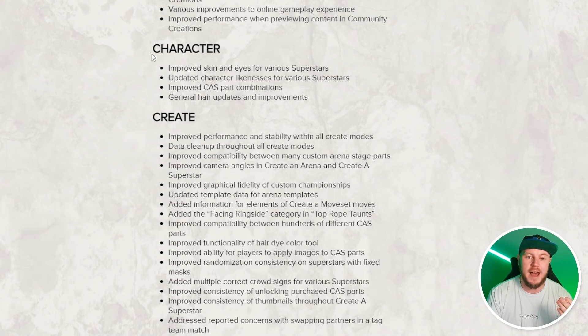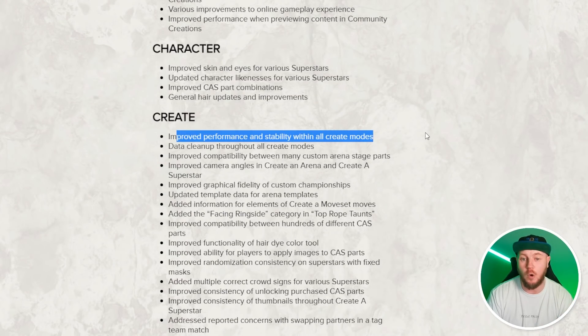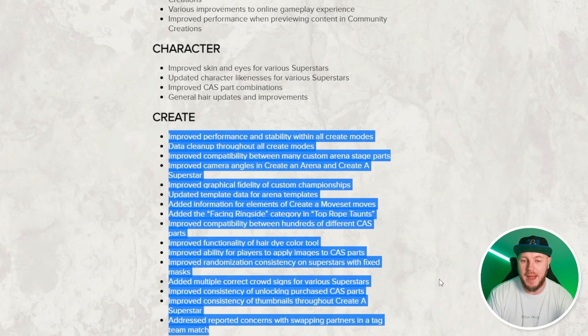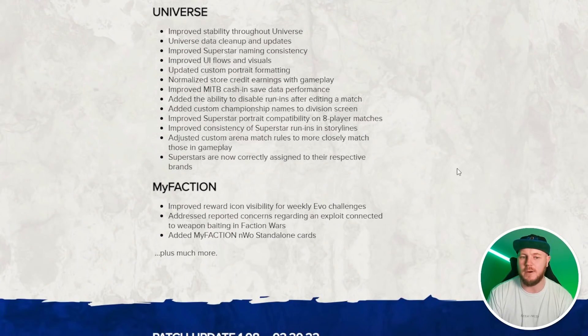There are also added extras in the creative mode — improved performance and stability within all create modes. I haven't quite seen it yet as it still seems really slow, but there are obviously a lot of improvements that people who create a lot of wrestlers will be happy to see. Universe mode is also something I'm quite intrigued with — there are stability changes and improvements that will help people who use that mode, and it's definitely something I want to dive into within the next couple of weeks. We've asked for it, they've listened to the community, and they've provided a huge update just a month after the game's release.